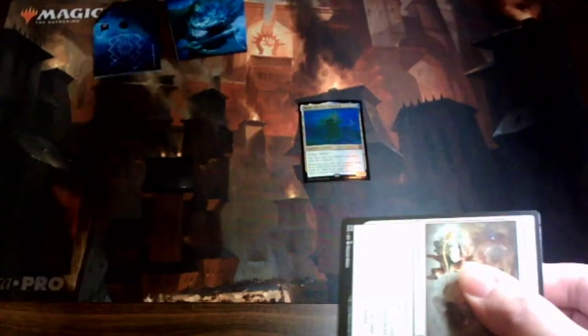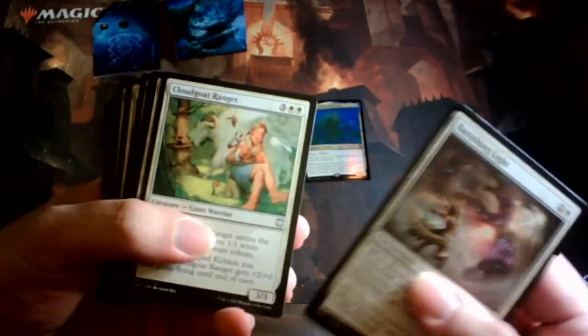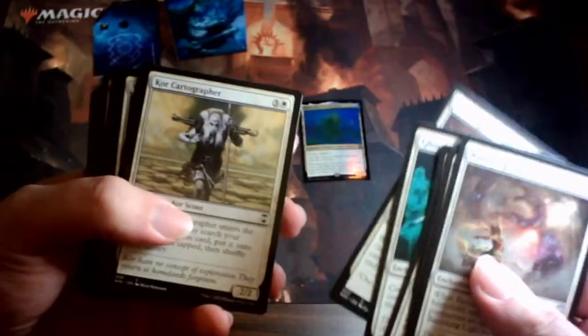I'm super excited to actually play this. Me and my dad are going to do a one-on-one game, still playing Commander format even without more players. Now into the hundred-card deck. Banishing Light — I hate this card. Some of these cards I don't know because I'm still new to Magic. There are eight new cards in here, so I don't know which ones are new and which are old.